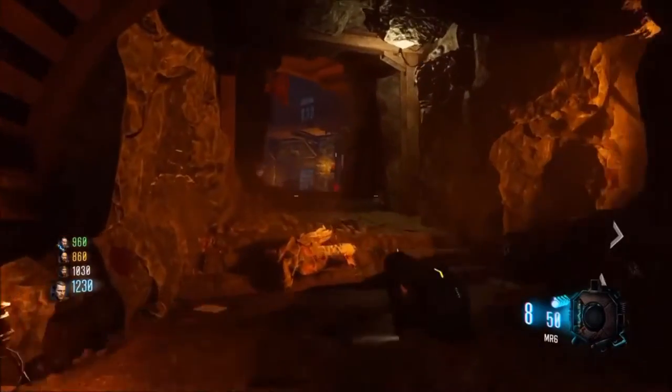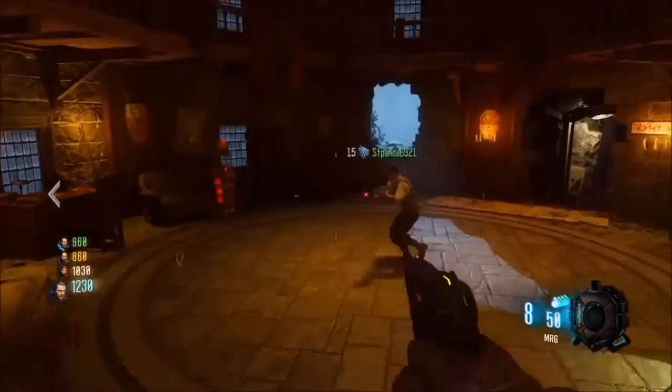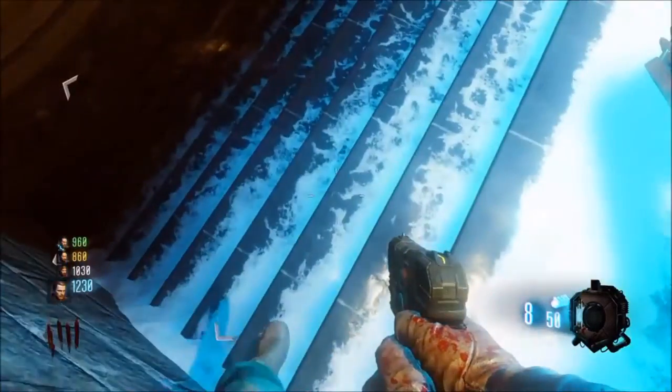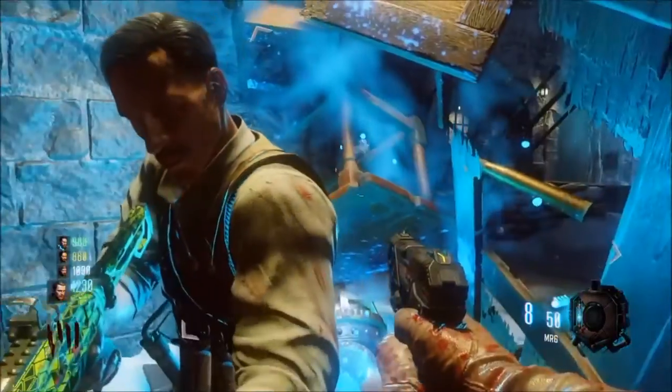It will cost 750 points. Come up here, don't open the door, get in the corner, go a couple steps down — that's essentially the glitch. It's very similar to the one in Shadows of Evil.